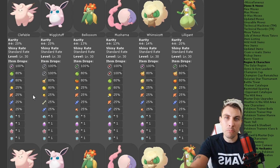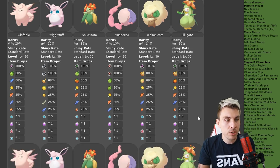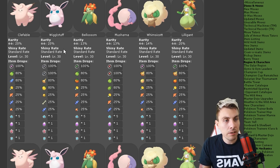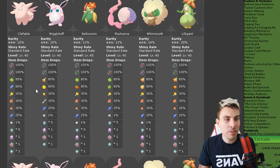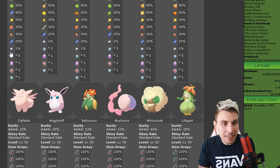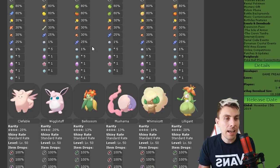You can still take advantage of this event even if you haven't completed the entire game yet. Two-star raids are going to be Clefable, Wigglytuff, Blossom, Musharna, Whimsicott, and Lilligant — again no items are standing out. The three-star raids feature the same lineup: Clefable, Wigglytuff, Blossom, Musharna, Whimsicott, and Lilligant. There is a Bottle Cap available from the three-star raids, which is a nice little bonus.